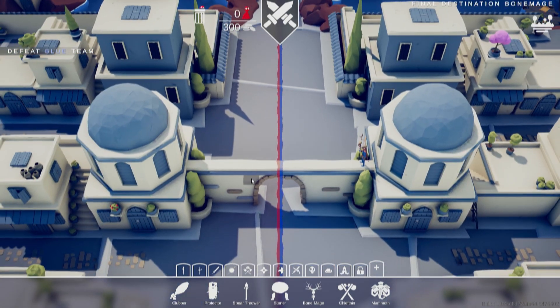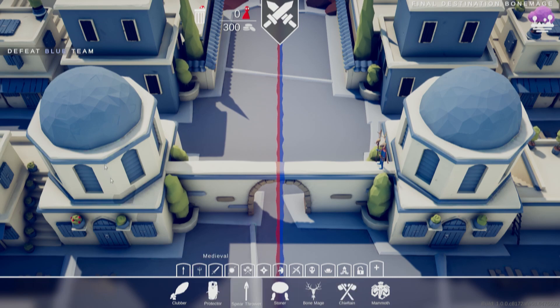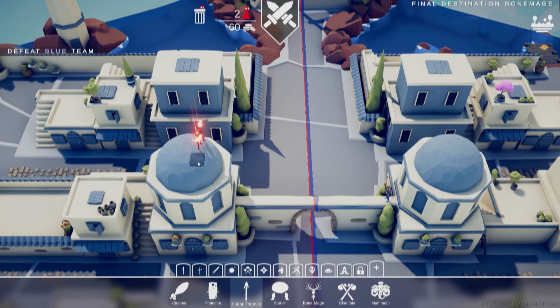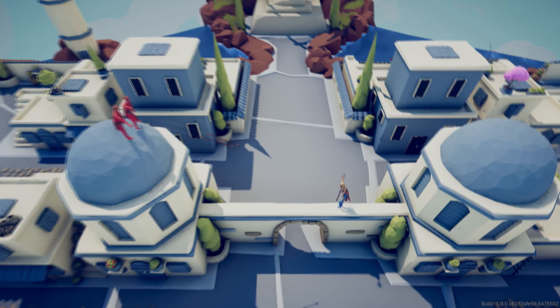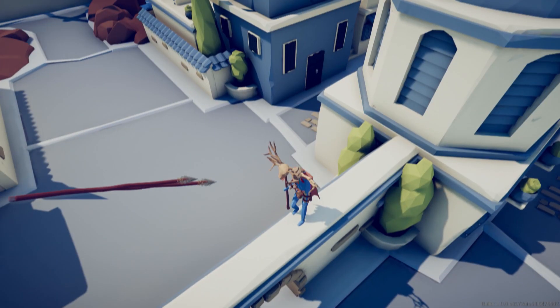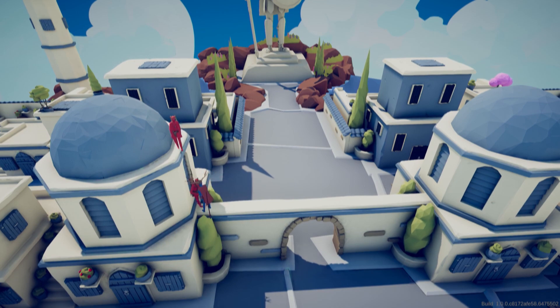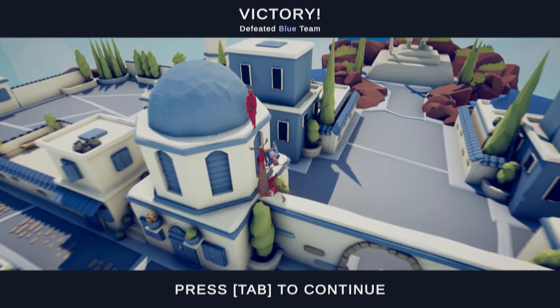Now we're on to Bone Mage final destination. This is actually kind of dangerous because anything on this will just get destroyed. But we could still use our age-old strategy of throwing stuff. It's heading in, they miss. The Bone Mage can't actually do anything when he's on a different elevation. He offered his life so that the Bone Mage would kamikaze — it's actually pretty valiant. Good job.